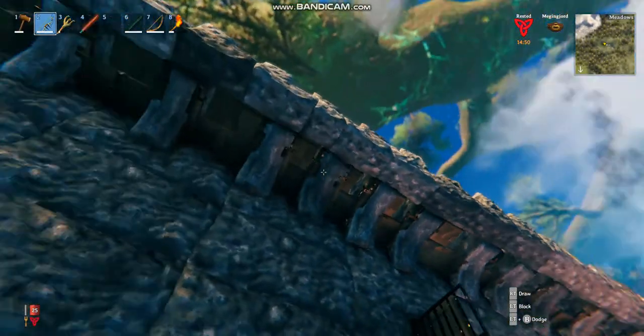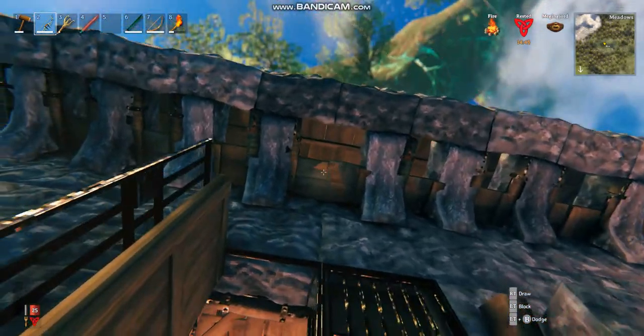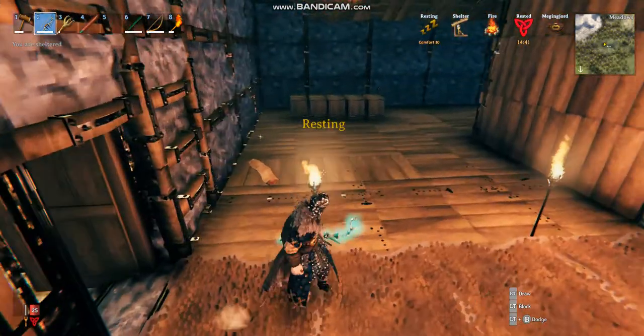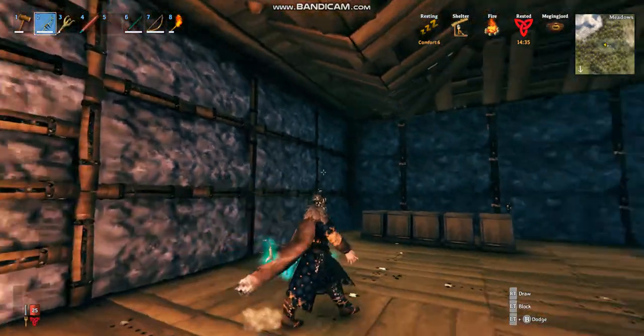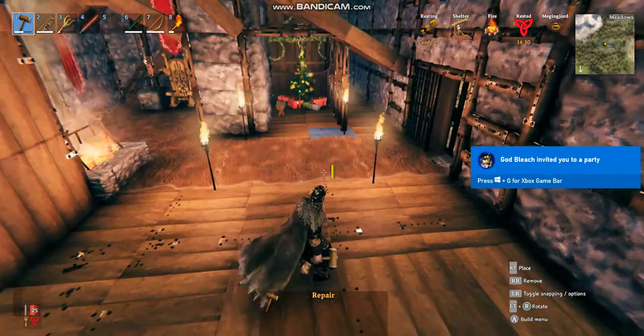Now you got some ramparts right here all the way around, so you can shoot arrows through when an enemy is underneath you — great thing to have. I haven't seen anyone do that. There's a lot of support beams because all this stuff is very heavy. As you can see, everything is green — all this is green.